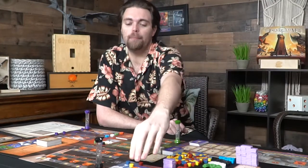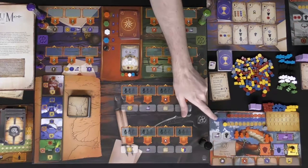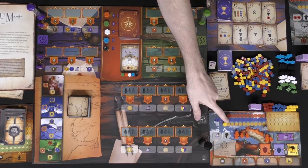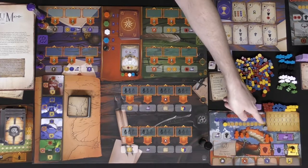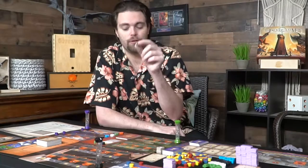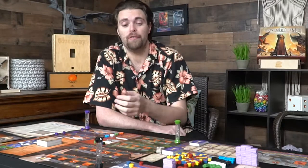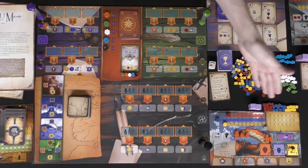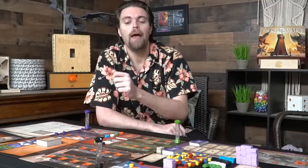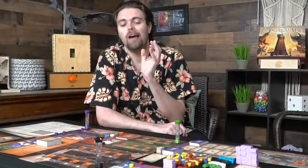Each player gets a number of workers — larger and smaller ones — as well as victory point track guides that move along a track. There are four different types: blue, yellow, red, and gray. Gray simply earns you a star that pushes you across the track. You also get ten resources each of three colors — yellow, blue, and red — placed on your board based on your character.